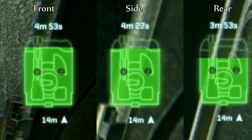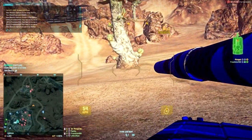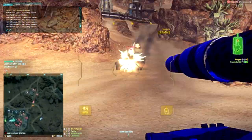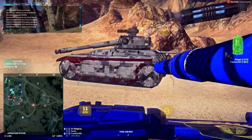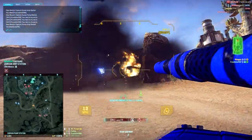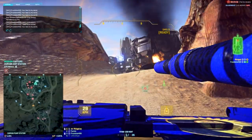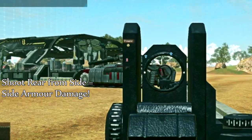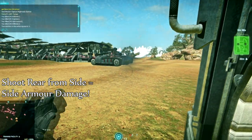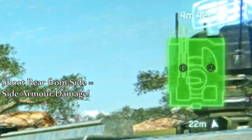However, what constitutes a hit on your rear or side armor is not necessarily what you would anticipate. This is because somewhat counter-intuitively, when the game is judging which part of the armor of a tank you hit, it doesn't look at which part of the tank you actually hit with a rocket. Rather, it looks at where the rocket was fired from relative to the tank when the rocket actually hits the tank. So let me demonstrate.